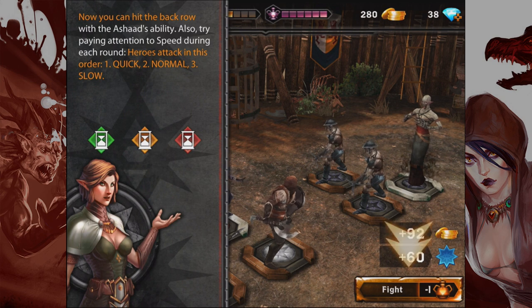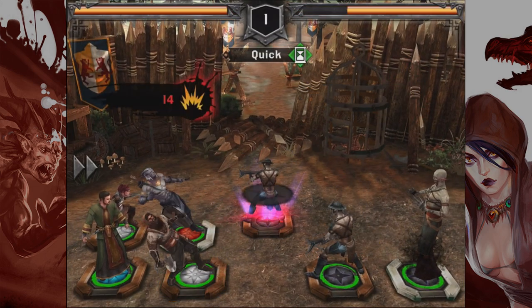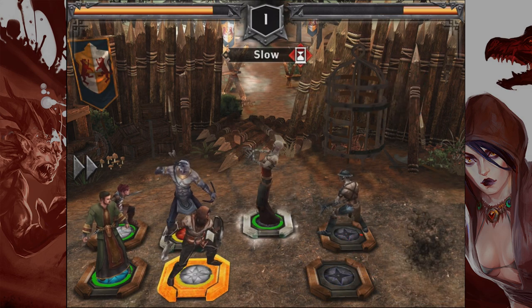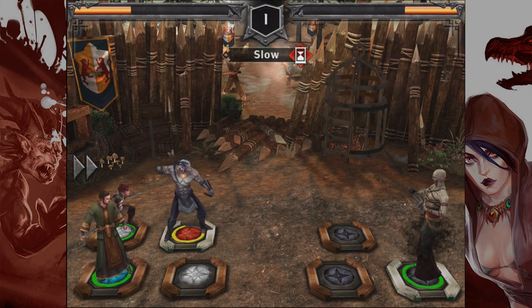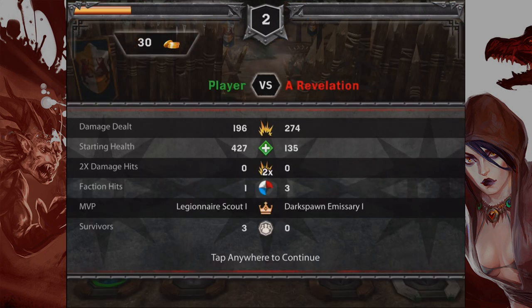Now you can hit the back row with the Shard's ability. Heroes attack in speed order: quick first, normal second, slow third. My worry is that the silver dude at the back will just one-shot my Shard dude. But blam — she one-shotted him! Victory! Most valuable player was the Legionnaire Scout. We had 400 starting health but they only had 135, so they lost this one.